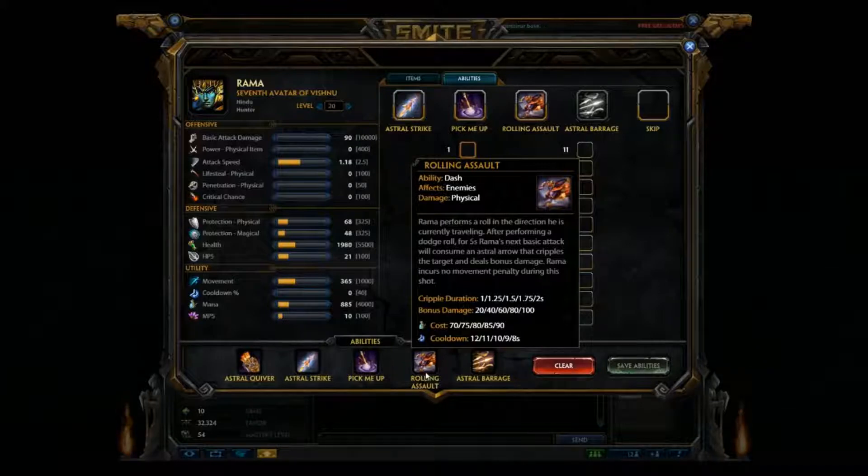His third ability is Rolling Assault. Rama performs a roll in the direction he is currently traveling. After performing a dodge roll, for five seconds, Rama's next basic attack will consume an Astral Arrow that cripples the target and deals bonus damage. Rama incurs no movement penalty during this shot. This is a great getaway or a close-in ability. You can roll out of ultimates and all kinds of stuff with this ability. It's a great one to keep leveled up.